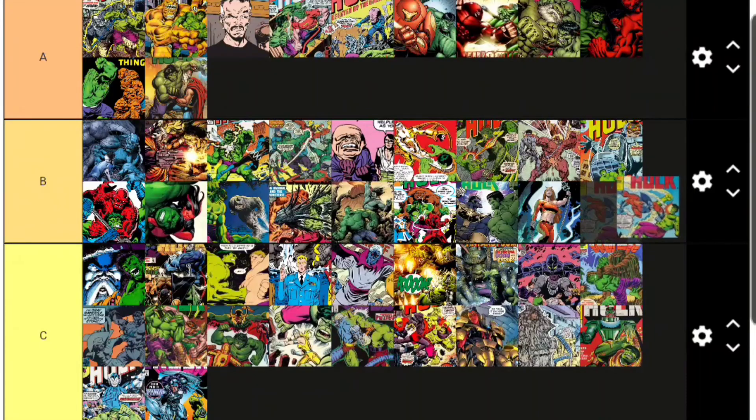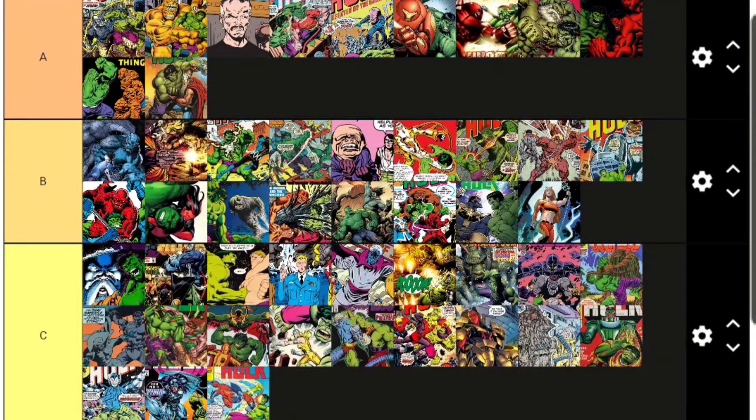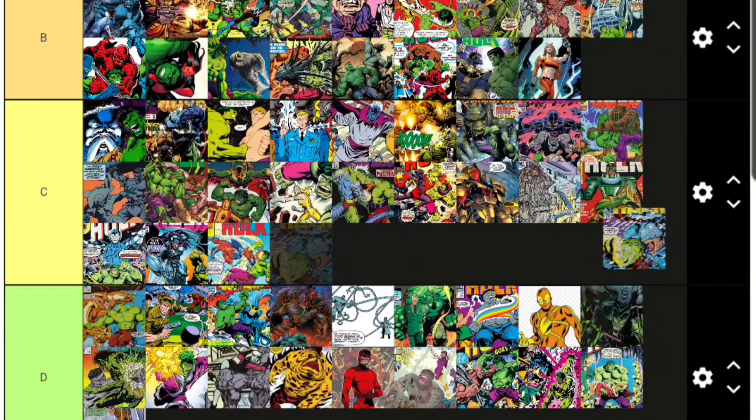Tiger Shark is more of a Namor enemy/ally, but he's fought Hulk several times including on the Offenders team. Tiger Shark goes C tier. Then there's Trauma — another guy like Armageddon from the same trojan alien race. He was stronger than the Hulk and was actually beating him, but then ended up accidentally killing himself. He goes D tier.